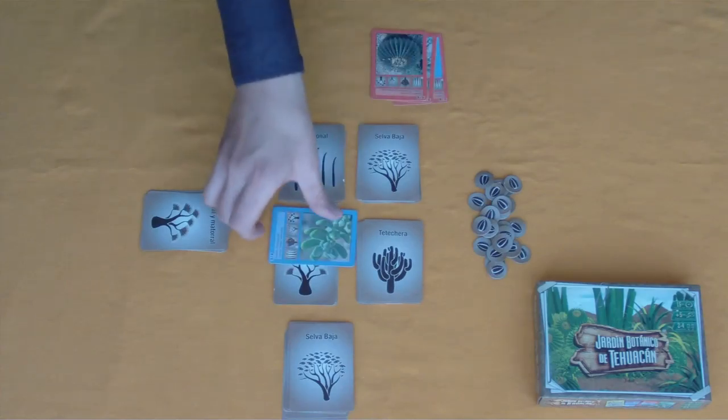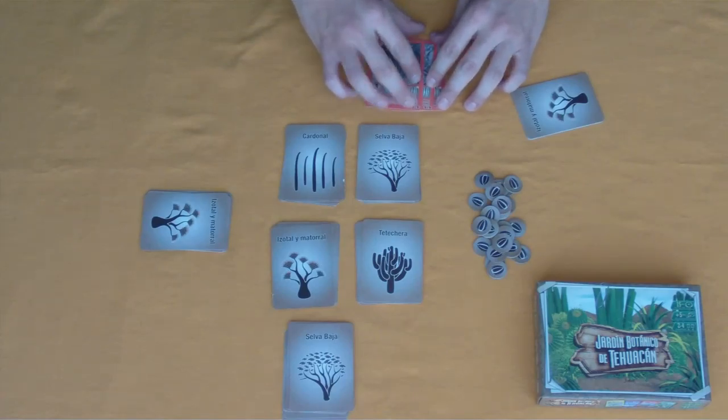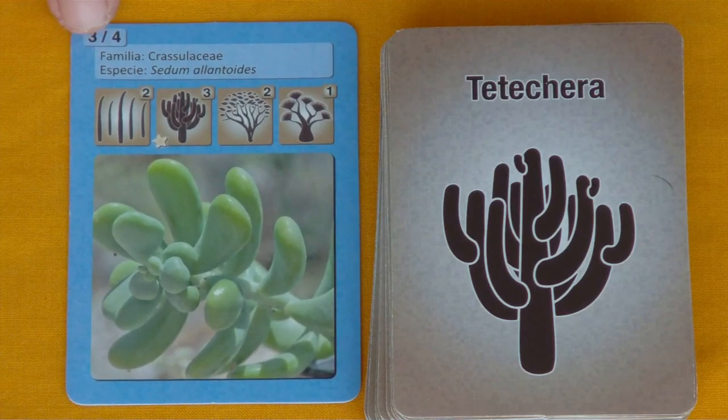The third phase is to take cards from your hand and put them in front of you — that is, to plant a card. You have a maximum of three cards. It depends a lot on what you want to complete. For example, this family, the Crassulaceae, has four cards and this is number three of four, so I need to find another three cards to complete the set.